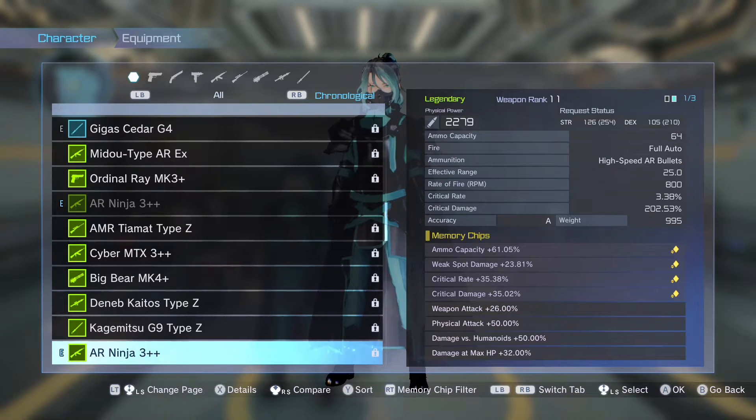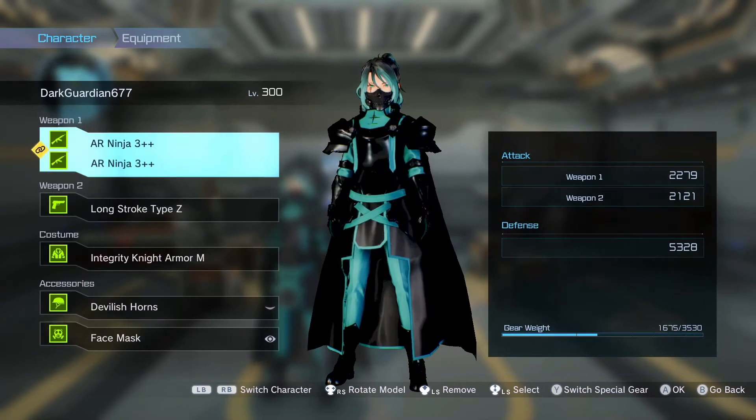The weapon attack is stuck at maximum. The damage versus humanoids is what makes me super powered in PVP — damage versus humanoids and maximum HP. The maximum HP kicks in with damage versus humanoids so I eat through their HP bar as fast as possible. With damage versus humanoids, HP, the 50% physical attack, and weapon attack at 26%, it just rips them apart. And my ammo capacity means I don't have to keep reloading.